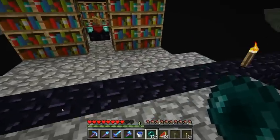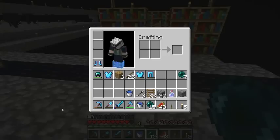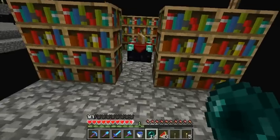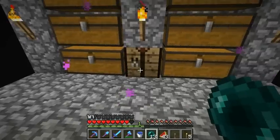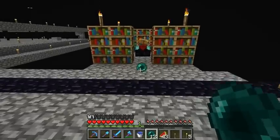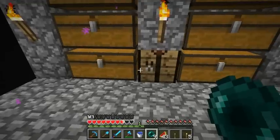If we put our feather falling boots on, it greatly reduces that. We only took half a heart — even more reduction than I thought. It seems a little inconsistent though; sometimes I'm getting half a heart, sometimes around one heart.